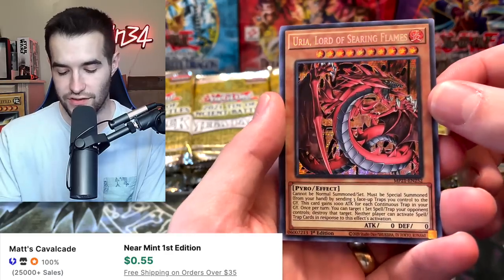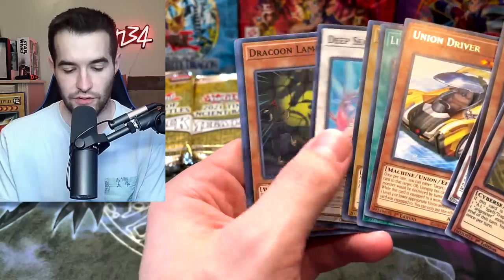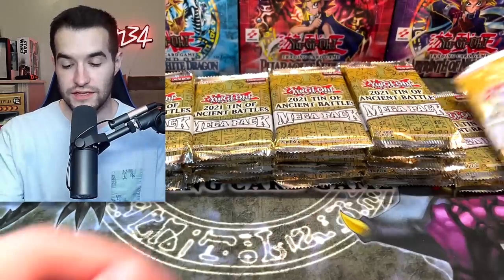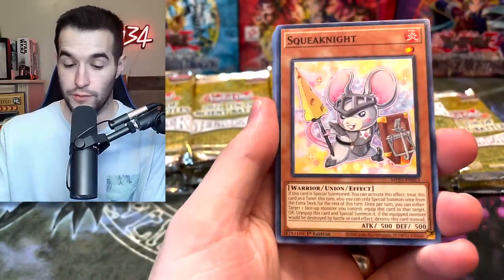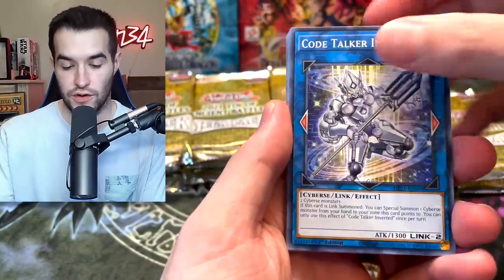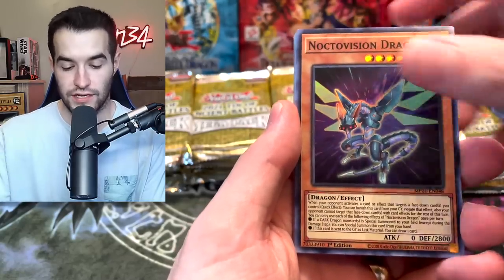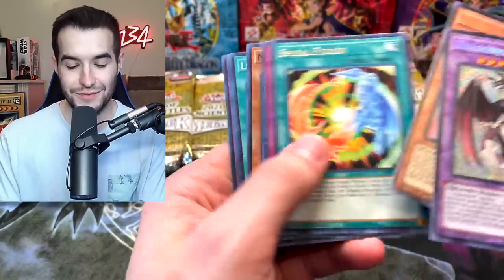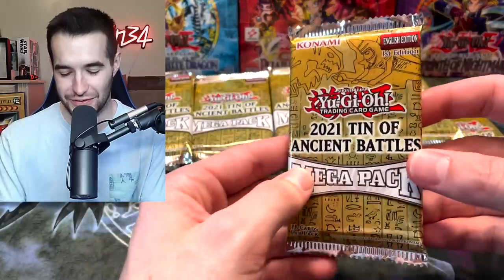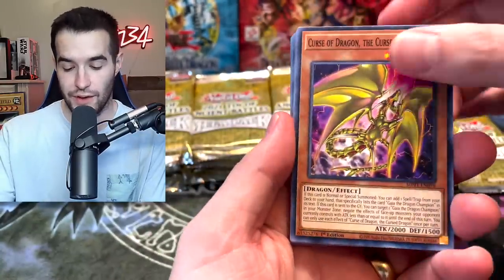Uriah — the lighting on these looks extra nice today. Pikarum and Chaos Ruler again. Union Driver, Melffy Rabbit. We know this isn't going to be a short video because we're a few packs in and still haven't pulled one of the cards we need. Squeak Knight, Deep Sea Sentry, Code Talker Inverted, Art-jet Tie Strike, Adamancipator Analyzer, Knock Division, Dragon Mage, Xiaomao. Oh, True Light — I actually need one of those.